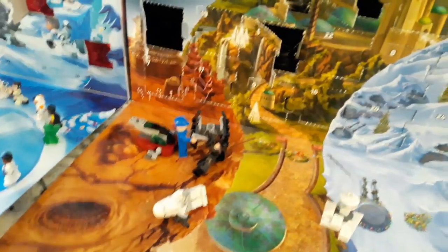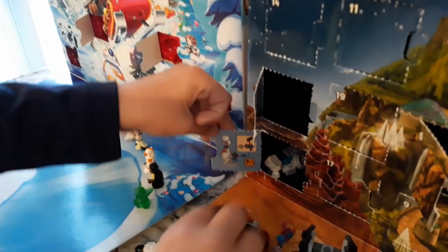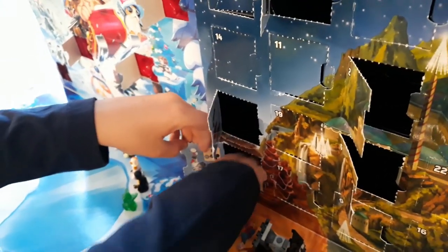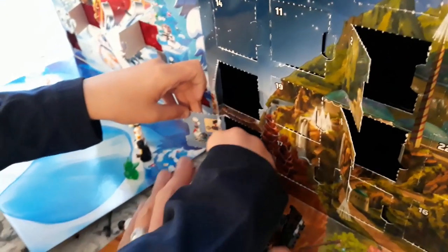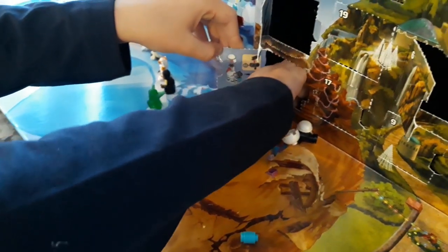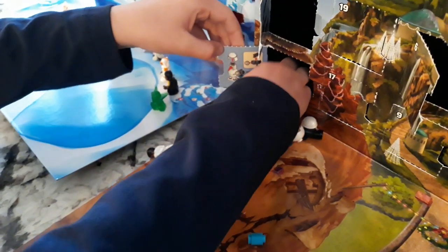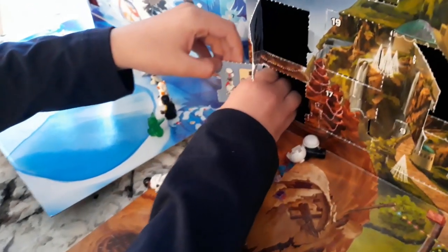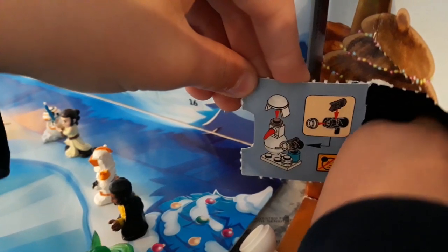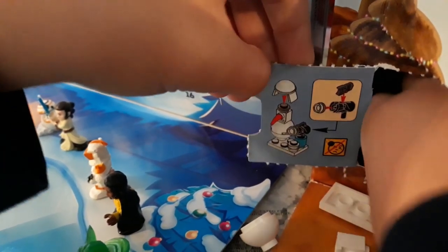Let's check the calendars. We want to open the Lego one first — number seven, right over there in the corner. Let's get all the pieces out. There are a lot of pieces in this one. Oh, I think I know what this one is — it looks like some type of droid snowman with a snowball blaster, that's kind of cool.